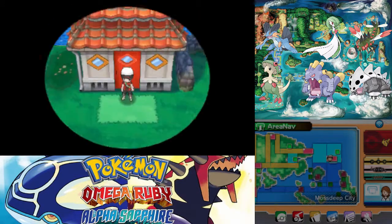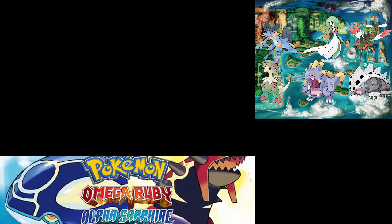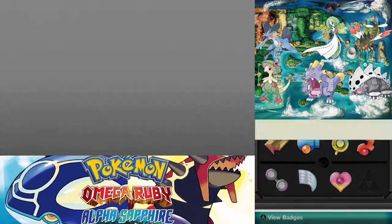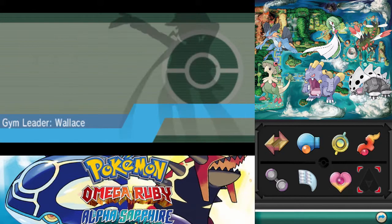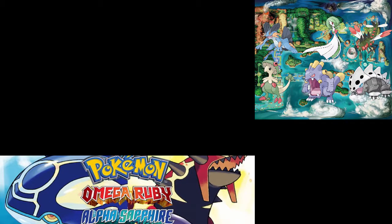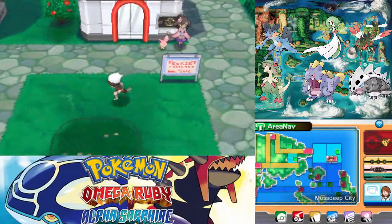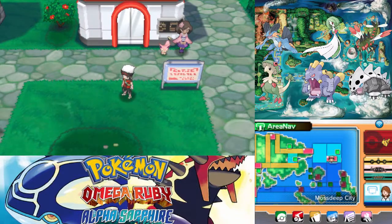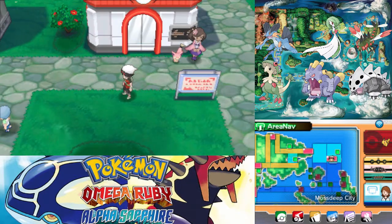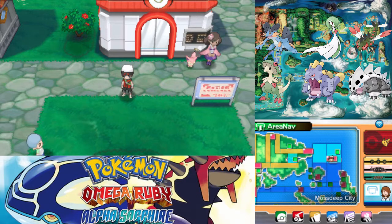That was intense to say the least. We did get our new badge — the Mind Badge from Liza and Tate, and we just have one more badge to get from Wallace. In the next episode, now that we have Dive, we'll teach that — probably to Swampert over Rock Smash, unless we need Rock Smash in the Undersea Cavern. I could always get rid of Dig since I have the TM. Before heading off to the Seafloor Cavern, we have a couple of places to go back to now that we have Dive. Alright, see you guys next time.